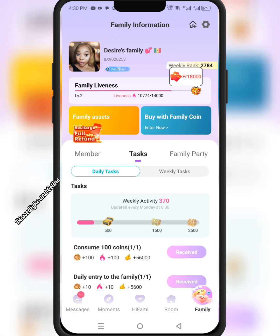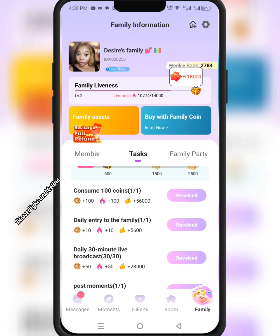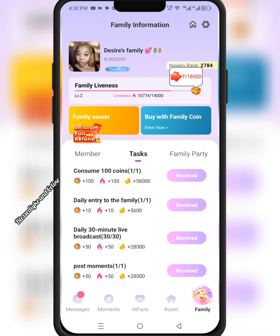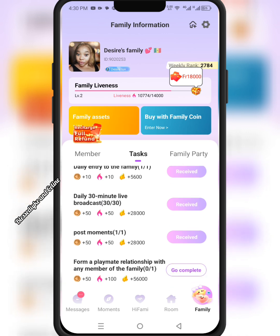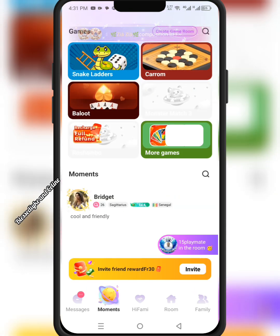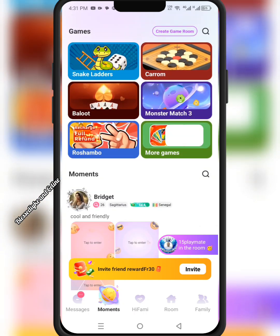The first family task is tap here — once you tap your task, you will see 'consume 100 coins.' I've done that task. Next is 'enter the family and receive it.' Then there's a 30-minute live broadcast task — you come to your family, stay there for 30 minutes, come back here, and claim your reward. Then there's posting moments.